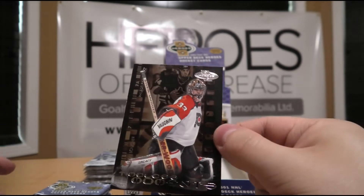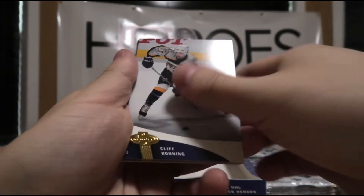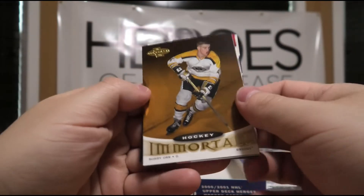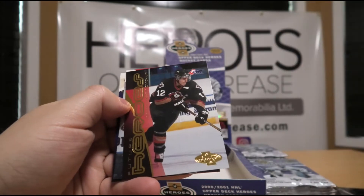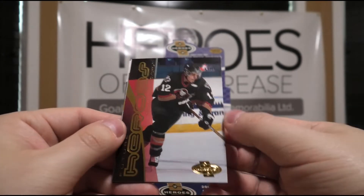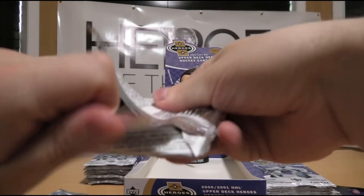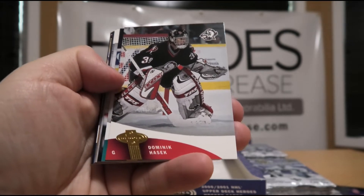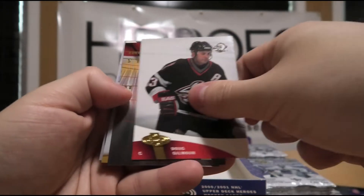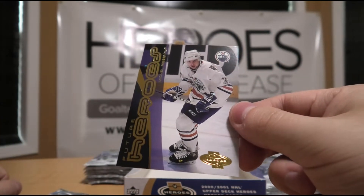Brian Boucher still holds the modern day NHL consecutive shutout record with five. Cliff Ronning, Ryan Smyth, Andrew Brunette, Daniel Sedin. Hockey Immortals of Bobby Orr — can never complain about a Bobby Orr card unless we get a redemption in this box, but so far so good. Future Heroes of Jordan Krestanovich, Alexander Mogilny, Mike Bossy Hockey Immortals. Steve Sullivan, Dominic Hasek the Dominator, Steve Shields, Theo Fleury, Doug Gilmour. Portraits of Pavel Bure, Mark Dunny, and Future Heroes of Michel Riesen.